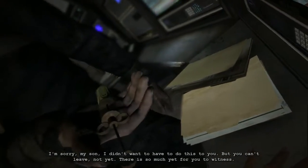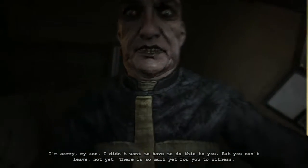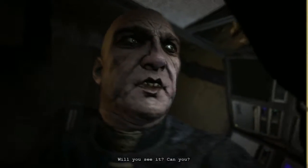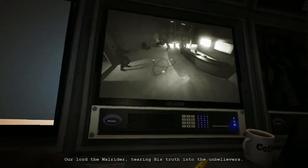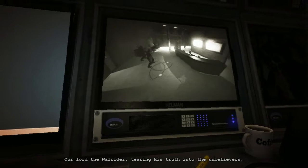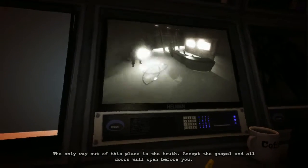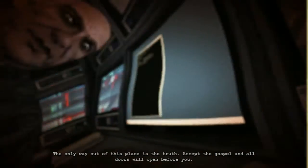Easy — I'm sorry, my son. I didn't want to have to do this to you. There's so much yet for you to witness. Will you see it? Our lord the Wallrider — tearing his truth into the unbelievers. The only way out of this place is the truth. Accept the gospel, all doors will open before you. Okay, I accept.